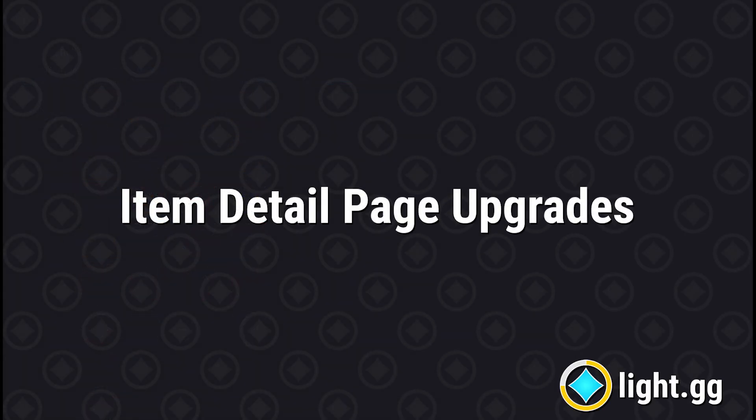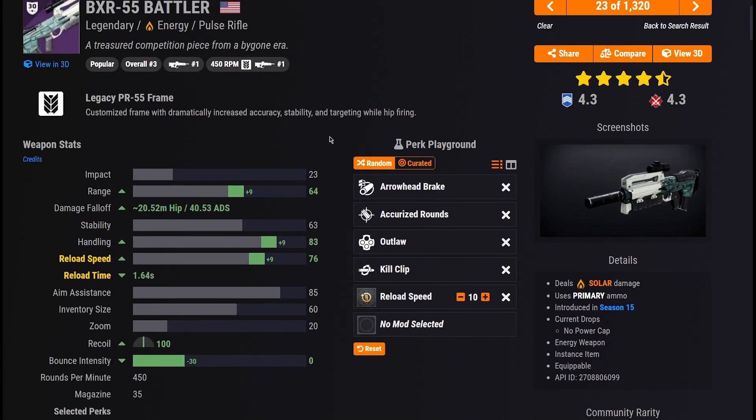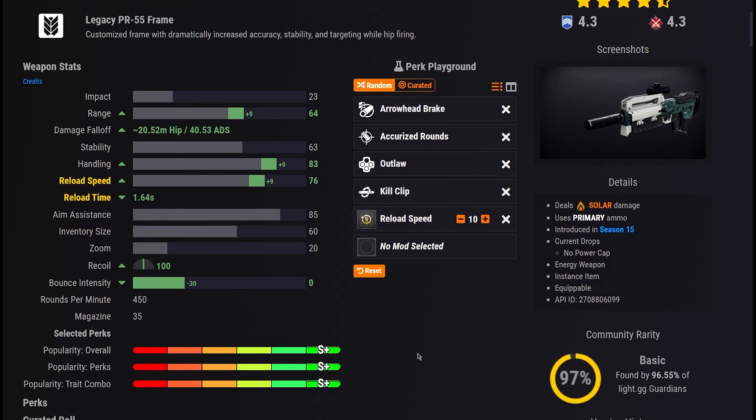Item detail pages are the core of the Light.gg database, and Patch 2.1 brings the largest update to their functionality since Forsaken. The stats section has been overhauled to include new insights in the form of community research stats such as damage falloff and reload time, plus a new tool: the Perk Playground.